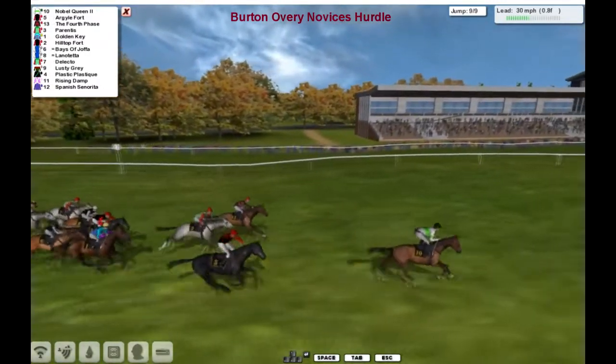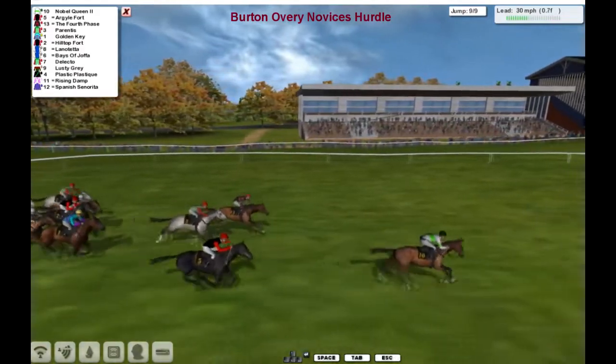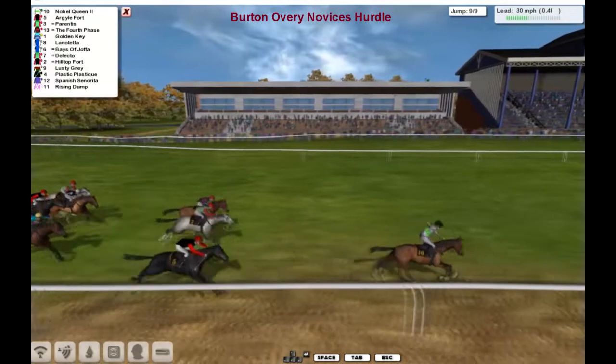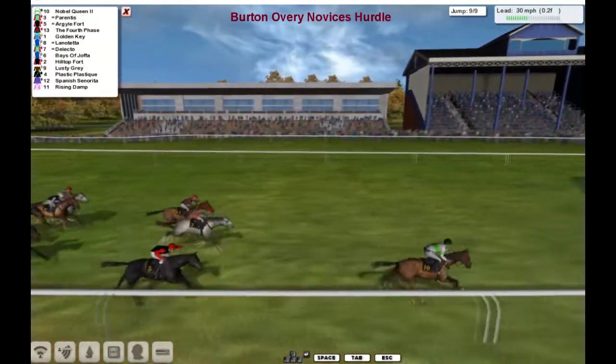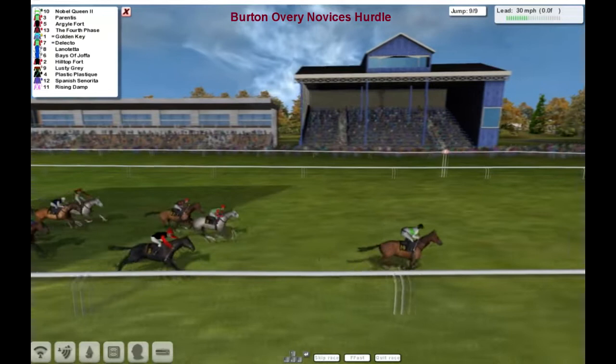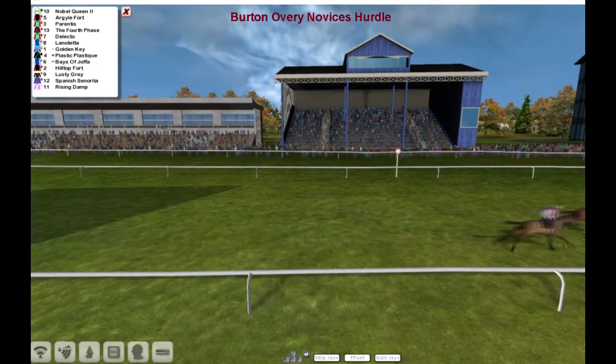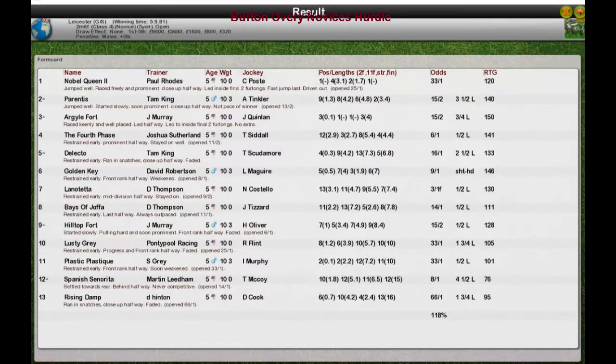And it's Noble Queen in front by 2 and a half at least. Argyle Fort, the 4th phase, Parentis. But at the half, this should be Noble Queen — and it is. Noble Queen wins from Parentis. Argyle Fort 3rd, 4th phase 4th. Nice win there for Paul Rose. Congratulations Paul with Noble Queen.